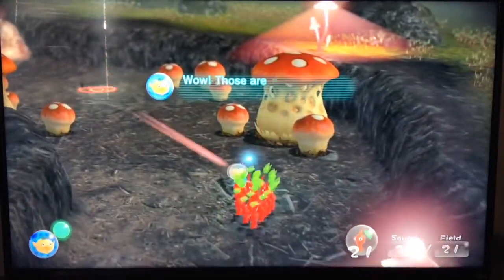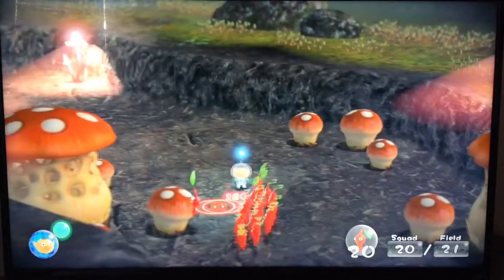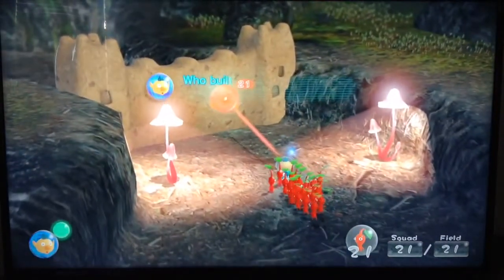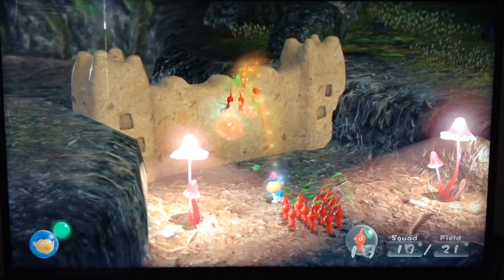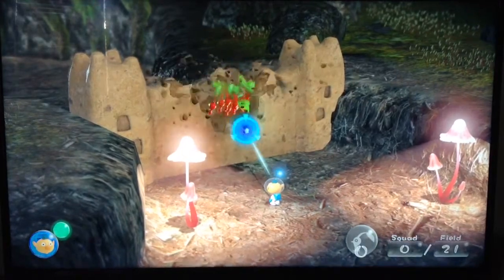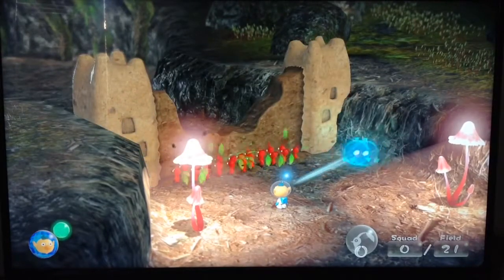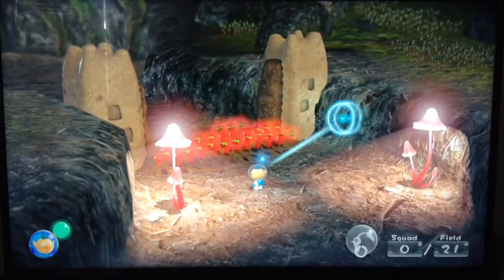More mushrooms — wow, those are massive. They don't look edible, just like the ones Captain Charlie found. It looks like someone built a wall here — what signs of intelligent life! Can we bust this open? I think we can. Yeah, wreck them! Destruction. Nice job, guys. My crew could learn a lot from this kind of teamwork.